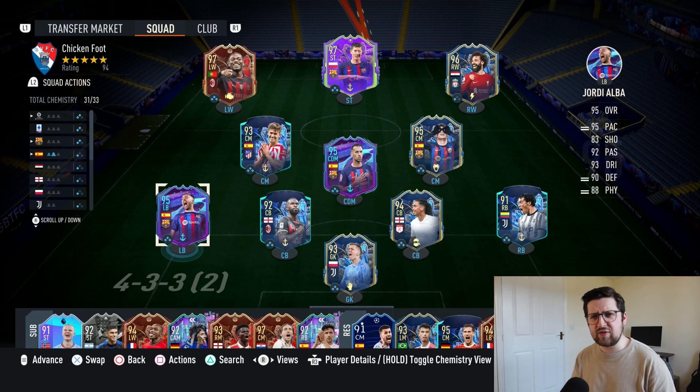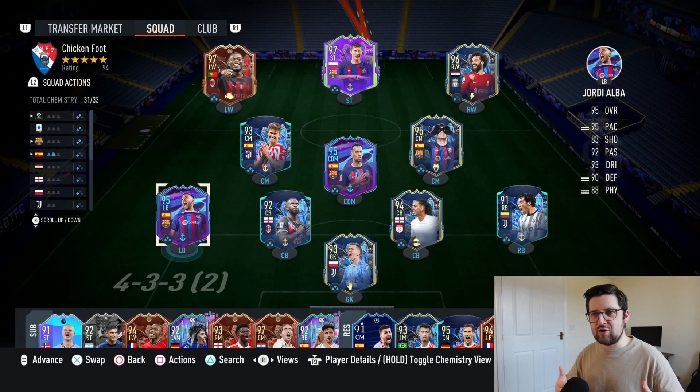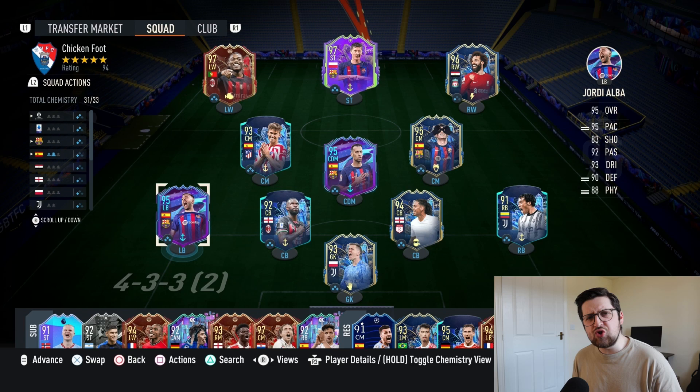Chicken Foot put together a really nicely formatted formation. The 100 depth was the first thing that needed to come down — I love the aggressive idea, but the problem is when someone is good at threading lengthy runners like Kane, your center backs being so high gives them a head start. At 65, you can still play that aggressive style but you're starting level with the runner. I also tweaked the CAM instruction off free roam to stick to position.